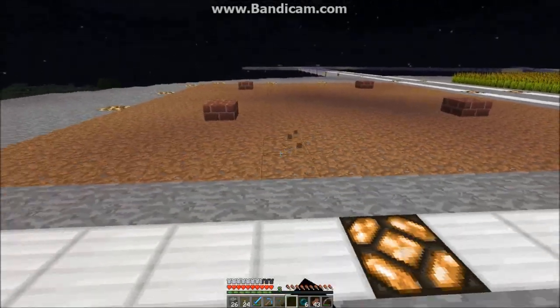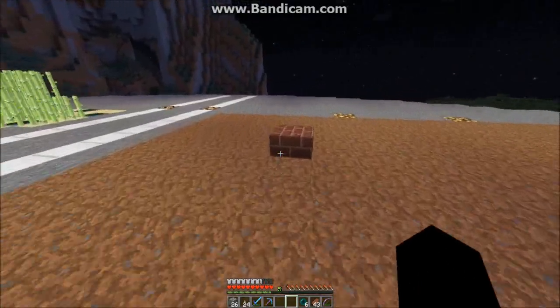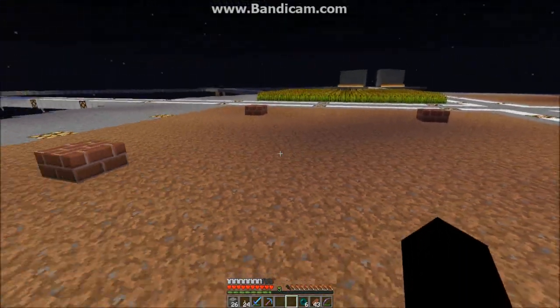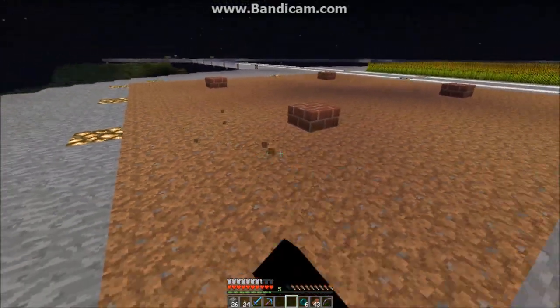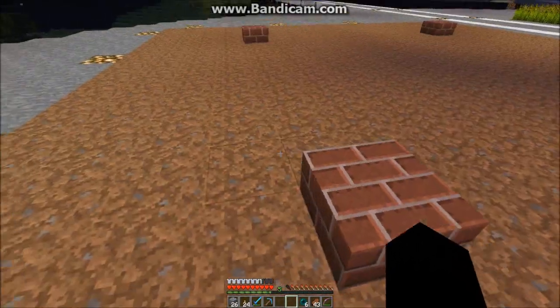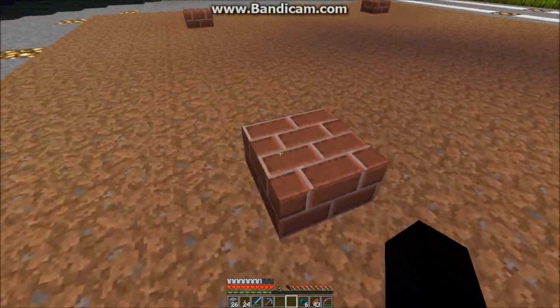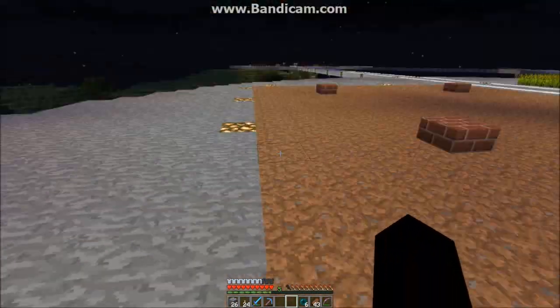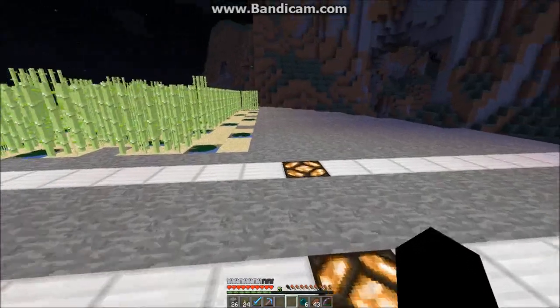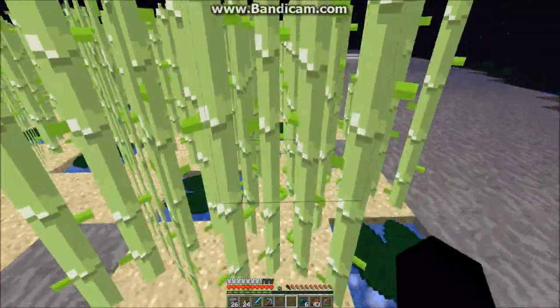So this is going to be our potato and pumpkin farm. I'm going to try to make this episode shorter than usual. Half potatoes, half carrots. The water source blocks are under this, and we've got lighting around the edges, which I think is enough.